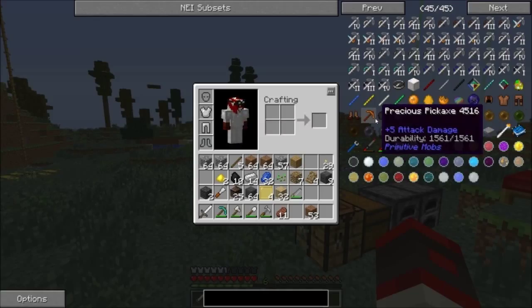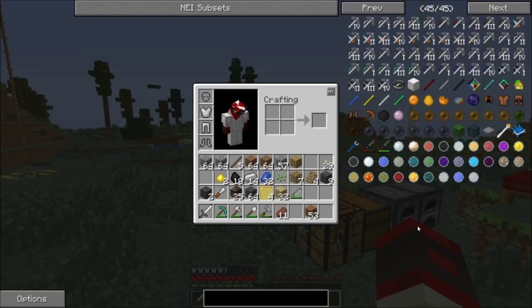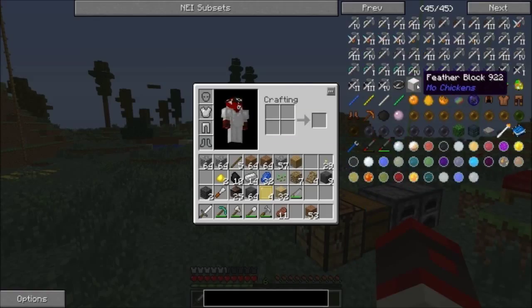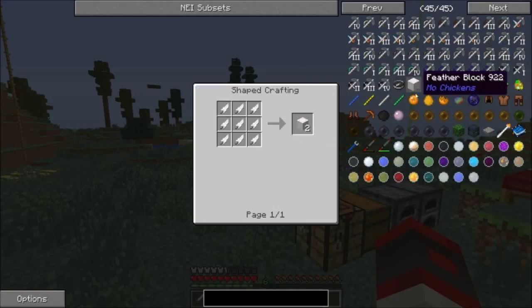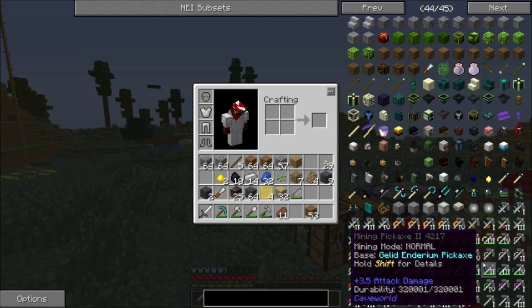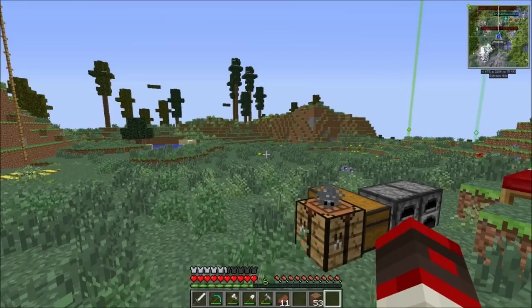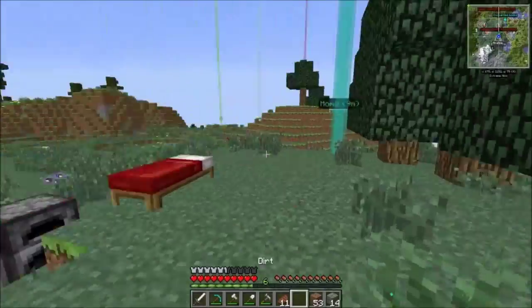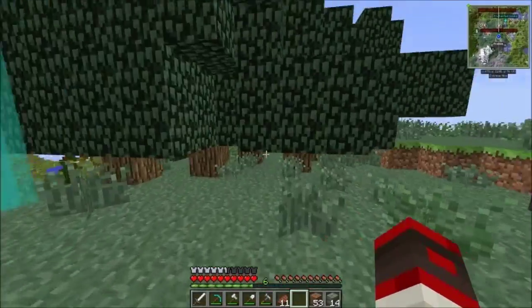Instead, let's take a look at some items. Something I wanna do is go to that cave world dimension so I can mine a lot more easily. But we need some of that mossy cobble — do we have any? Yes, we do. We also need an ender chest.